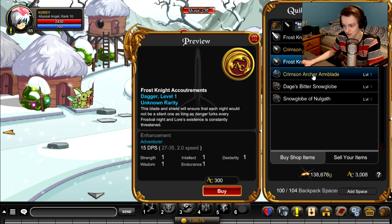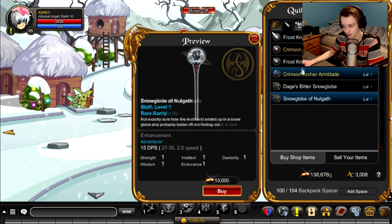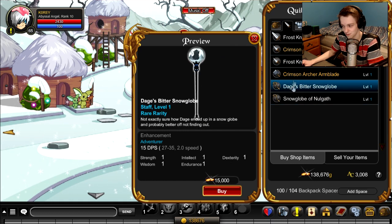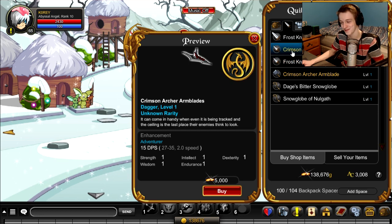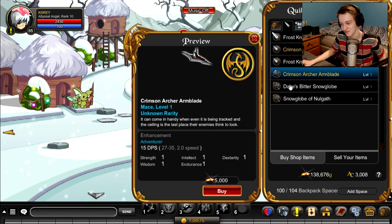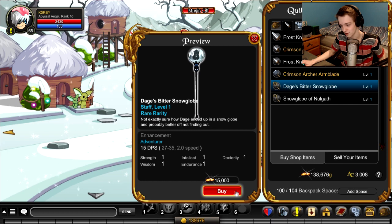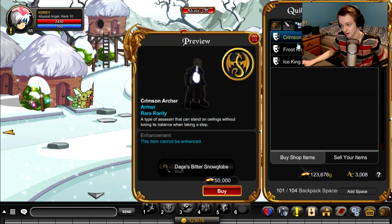You've got the weapons, which besides a few I don't think anyone bought. I'd love to see the numbers of how many people purchased items — I bet it's not too many. Then you've got the two snow globes, which are actually pretty cool. I should buy the Dage one, I actually like that one.